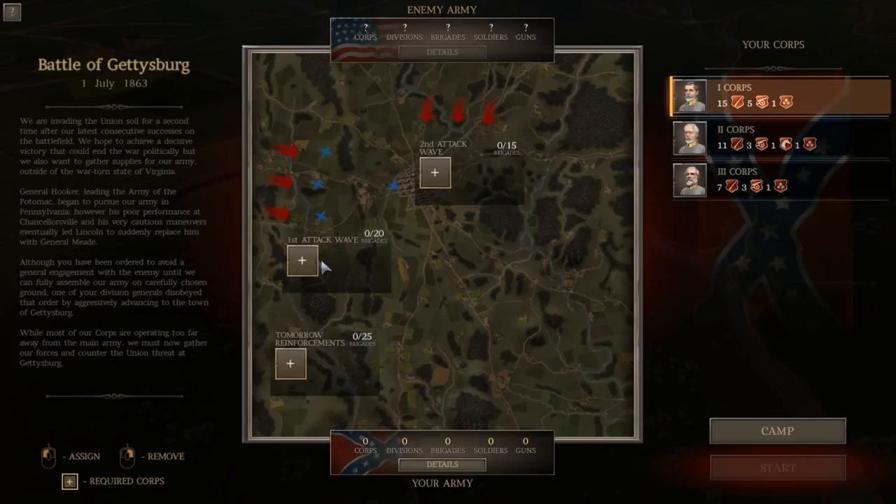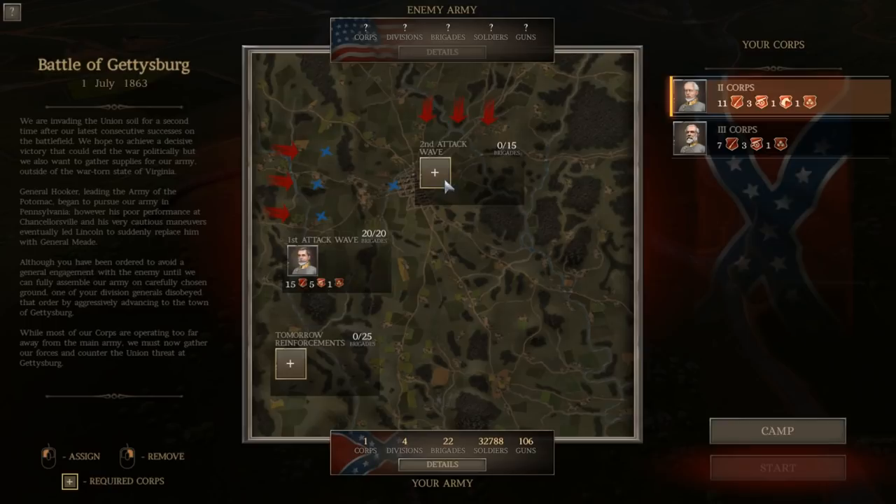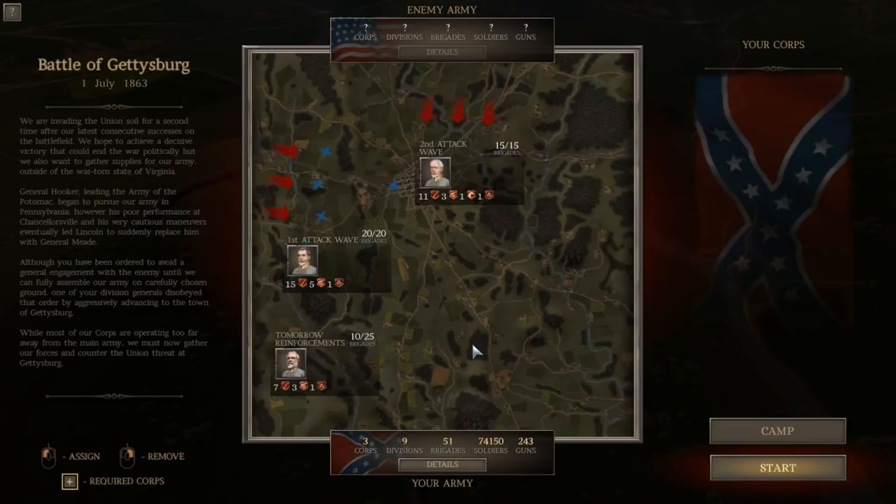The 1st Corps' first wave: 20 divisions, really representing Hill's attack. The 2nd wave of 15 brigades, and the 3rd wave of tomorrow's reinforcements — 10 brigades on the right. Our entire army is remarkably close to the historical Confederate Army at Gettysburg. They had about 75,000 men according to most sources; we have 74,000. The Yankees, I'm assuming, have substantially more than me, though I don't have any recon to tell me.